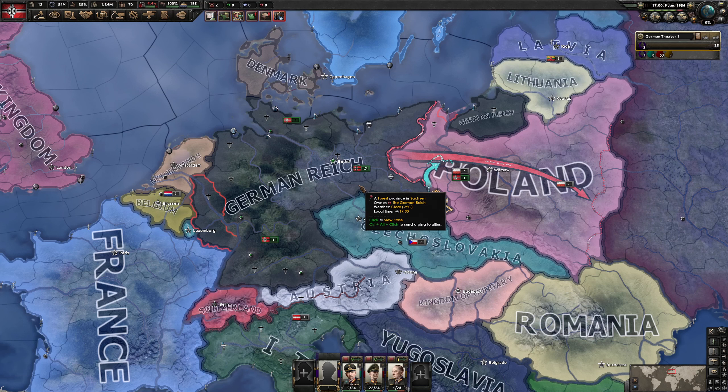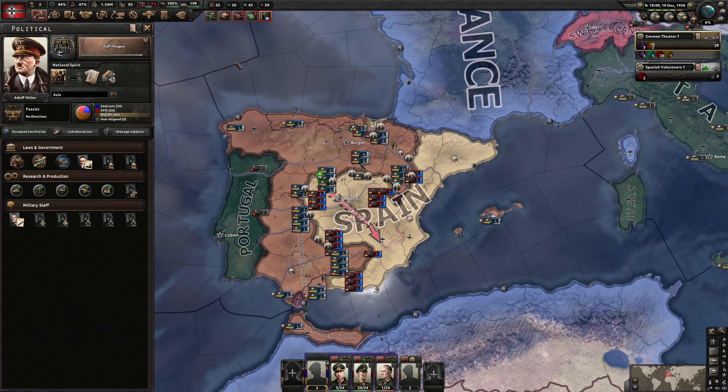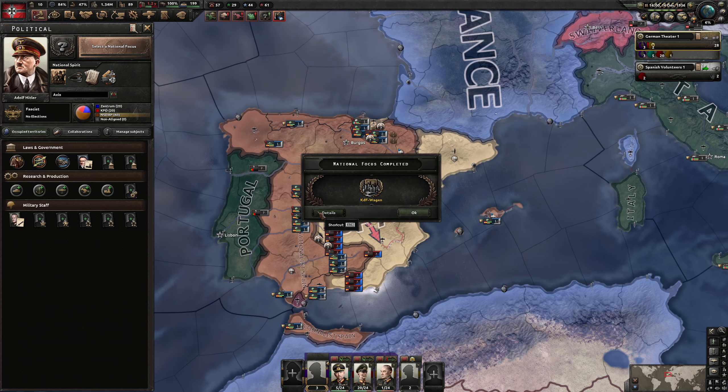Hello and welcome to Efficient Strategy Gaming. Today we're going to be playing biplanes only Germany. We are on regular iron man mode with historical AI. We have 100 XP and we'll go for Franz Halder, which should start grinding 0.3 army XP daily so we're going to be able to make our tank template.